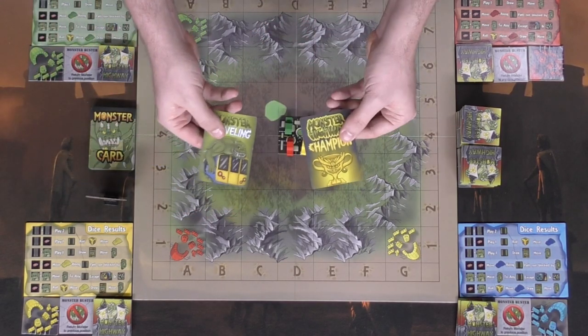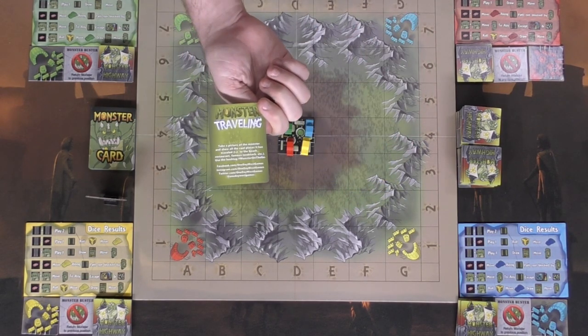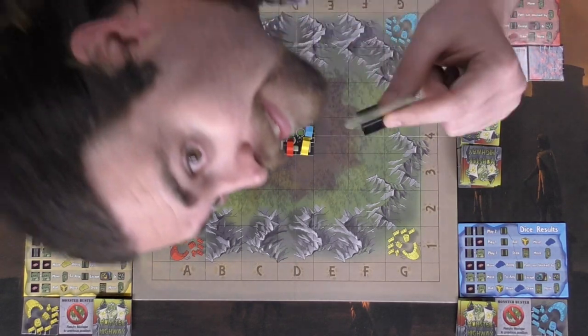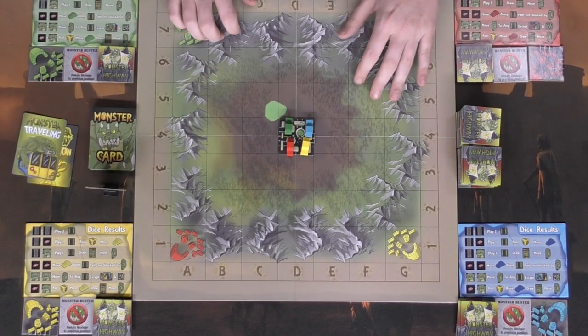Finally, there are two cards for whenever you become the champion of the game. And this one says take a picture with the monster and show all the cool people and places you've been. So if you want to drive on the highway and take a picture of this monster, there you go. Anyway, let's go ahead and talk about the game now. You're all set up.